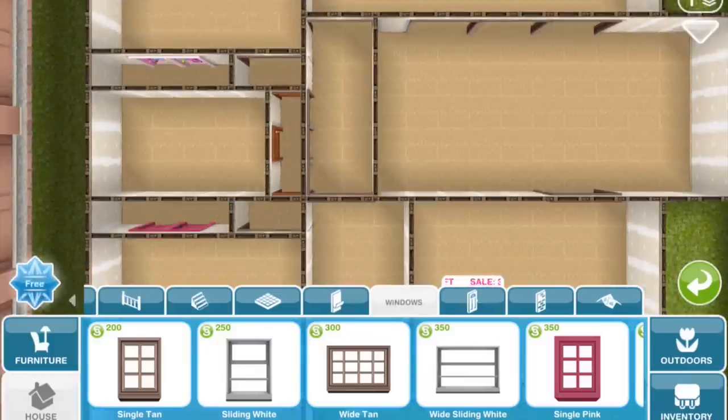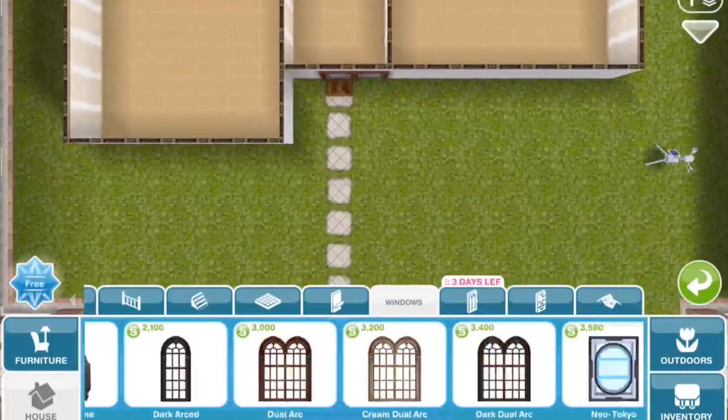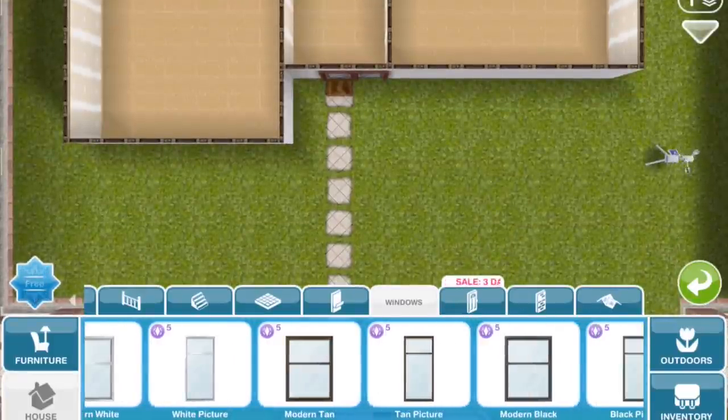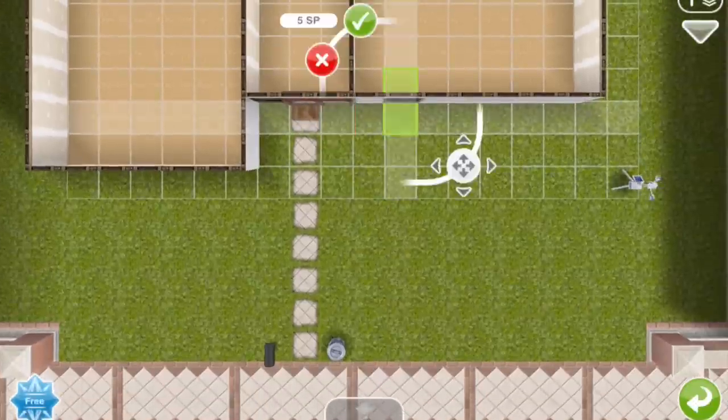So for windows, I'm going to splurge on social point windows because I think it looks very modern and nice for a beach house, but feel free to use whatever windows you want or whatever you can afford. These are tan social point windows.